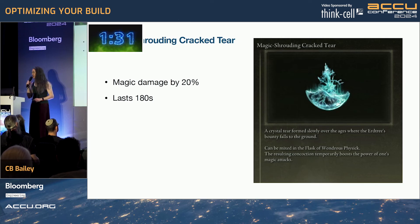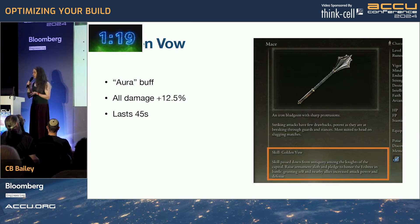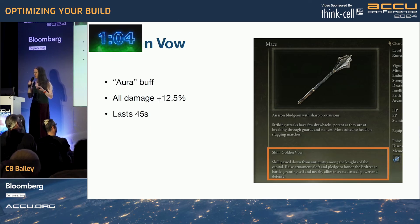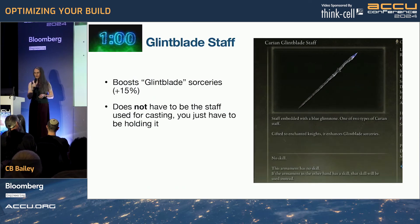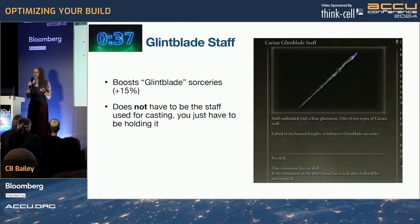But we're not going to stop here. We can get the magic frowning crack tear for the same flask, which boosts damage by a further 20% and lasts three minutes. There's another skill you can get on weapons — it doesn't actually matter what weapon you use; I've chosen a mace here and put golden vow on it. That boosts all sorts of damage by 12 and a half percent. It's classed as an aura buff. It's important to know what sort of buffs you use, because you can only have one temporary buff of each type. Then you can pick up the curry and glint blade staff, which boosts the particular flavor of sorceries that magic glint blade comes from by 15%. Interestingly, you don't have to cast the spell with this staff — you can cast it with another staff that might have better attributes. Or maybe you can't even use this staff because of the stats; you just have to hold it and this spell is boosted.